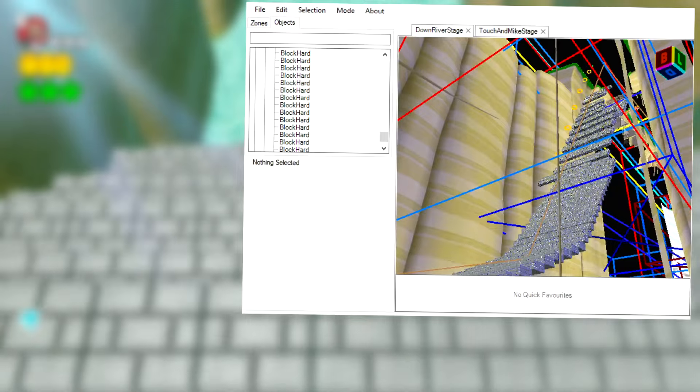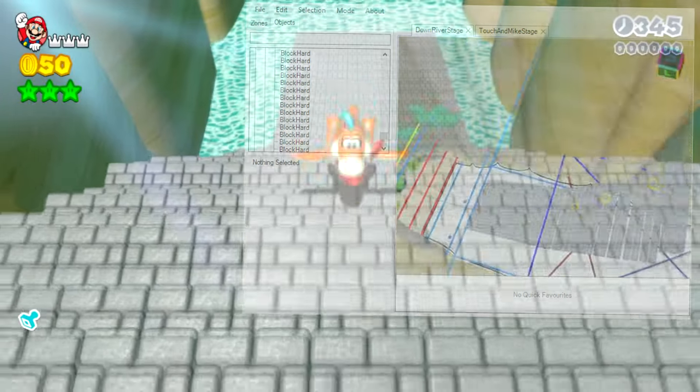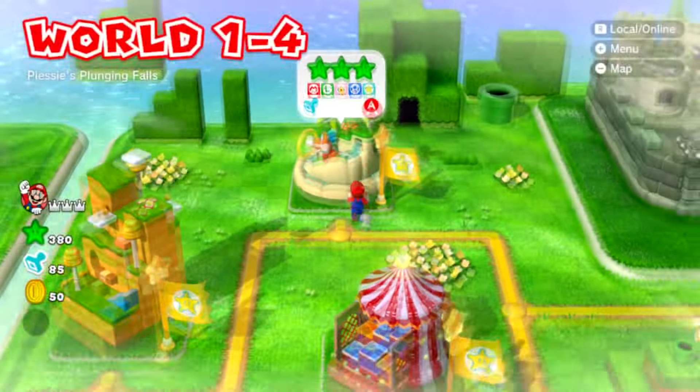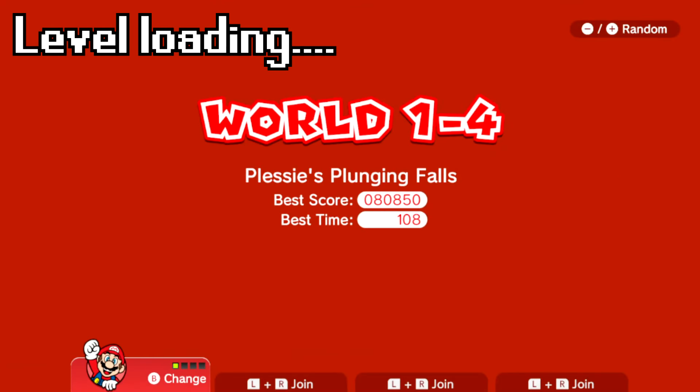After a lot of work placing all of these blocks to make stairs that lead all the way up to the top of the waterfall, I was finally ready to load up the level and see if Plessy could make it back up. When I loaded the level, the level was loading for a very long time because of all the blocks that I added.